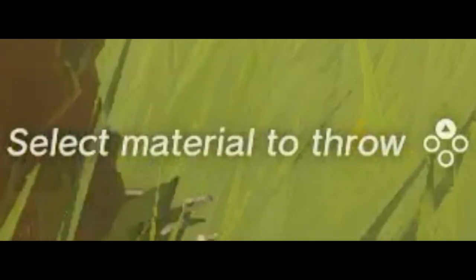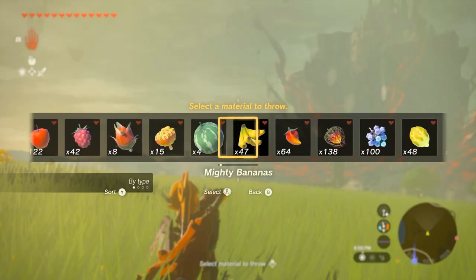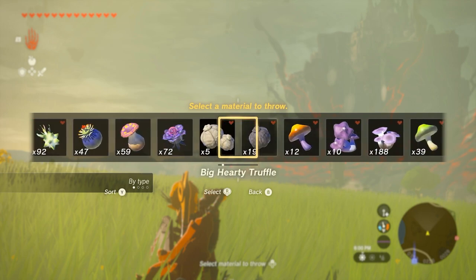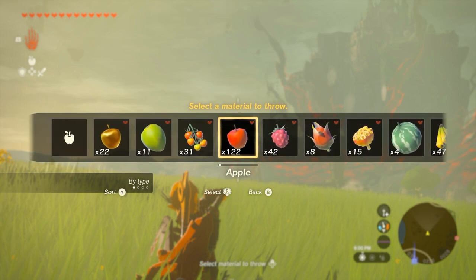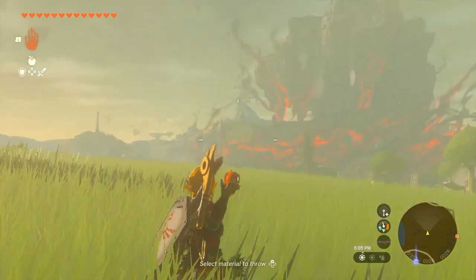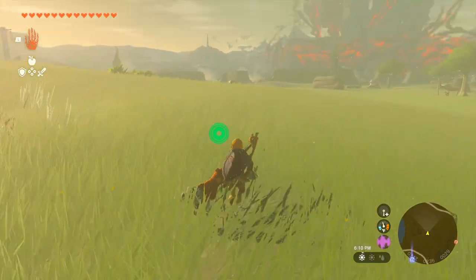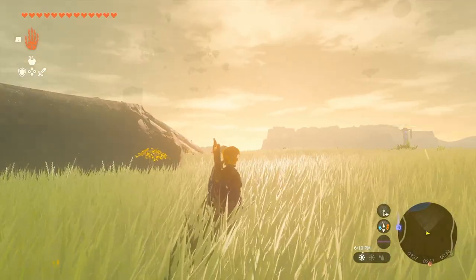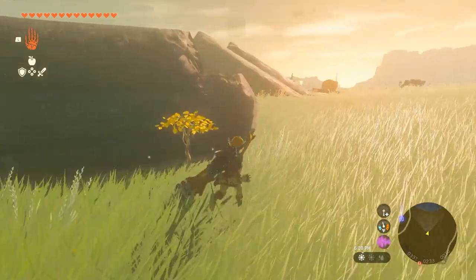You see down there at the bottom it says D-pad up — select material to throw. And you can use your right stick to scroll through all of your items here and select one to throw. By hovering over it and then releasing the D-pad, you have, say, this apple in your hand, and you can throw it. Obviously an apple is not going to do any damage, but this is where the items and the tips come in.